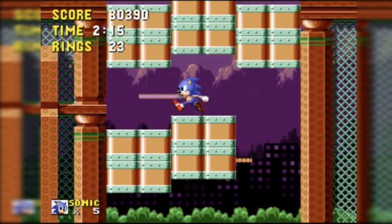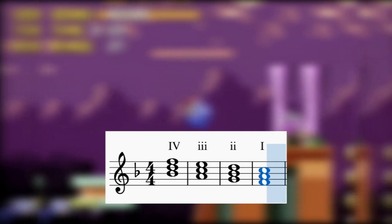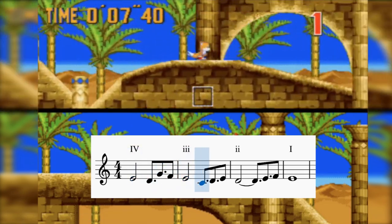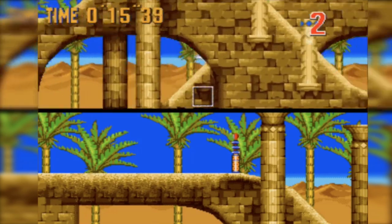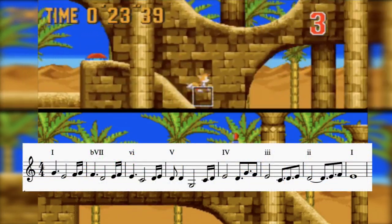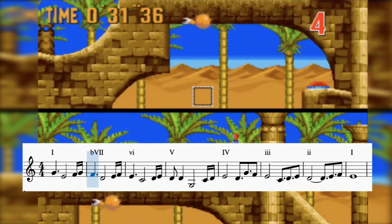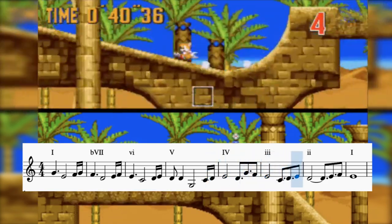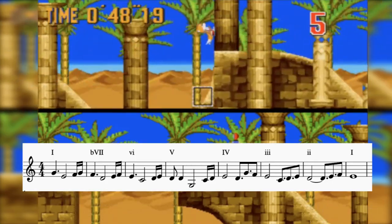It's in Green Hill, Labyrinth, and Spring Yard Zone. As an example, let's look at how Spring Yard uses it. And here we see it again in Desert Palace — a nod to the series' compositional roots. But the real mindblower occurs when you consider the second section as adjacent to the third: a 4-3-2-1 walkdown is awesome in itself, but here, in total, we have an 8-7-6-5-4-3-2-1 walkdown. The song walks down the entire scale — that's an octave's worth of chordal descent. I can't say I've ever come across this before. This is insanity.